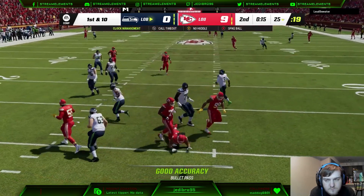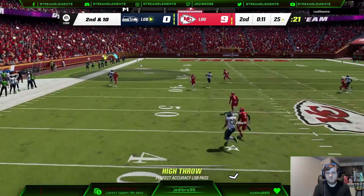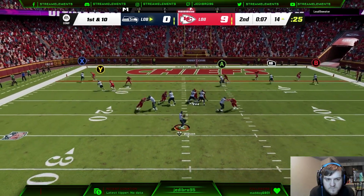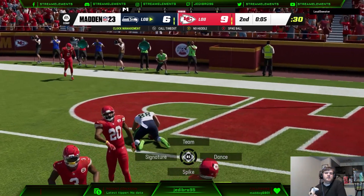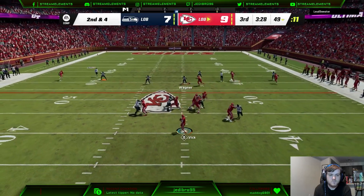First and ten, he bats it up at the line of scrimmage. Second and ten, I just call four verticals — think to God that DK gets open. He does have a little bit of separation and comes down with the ball. First and ten from the 14, we call the exact same play and get Greg Olsen over the middle for a touchdown. We kick the extra point. At the end, he throws a Hail Mary and it gets picked off by Chancellor.